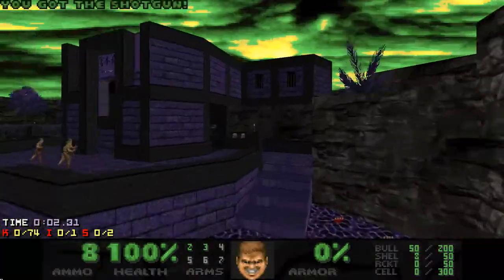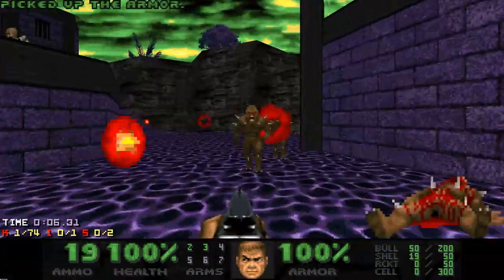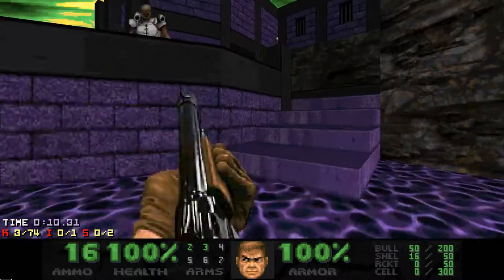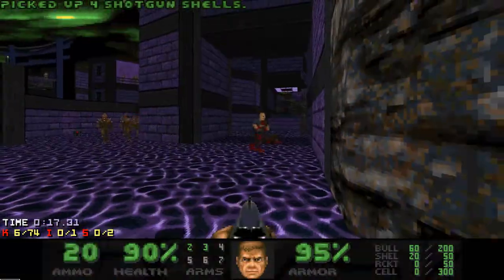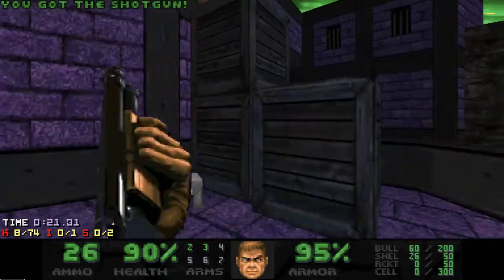I start by grabbing a green armor and killing some Imps in the process, and then I'm just going to ignore everything else in the first area and go get better guns. The strongest weapon in this map is a super shotgun, so let's go get it. We need to deal with the hitscanners in this area first though.